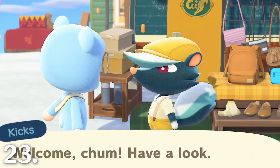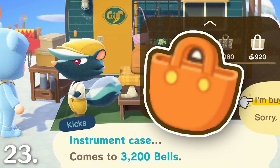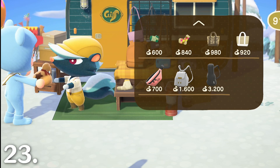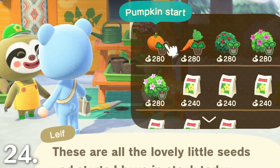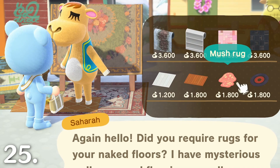Check out new shoes and accessories for sale by Kicks. He now offers a new type of item, the holdable bag, that can be held by your villager. Kicks' store has also been updated with new backpacks, socks, and shoes for sale. Check out what vegetables and plants Leif is selling that day. Visit Sahara to buy exclusive wallpapers, flooring, and rugs.